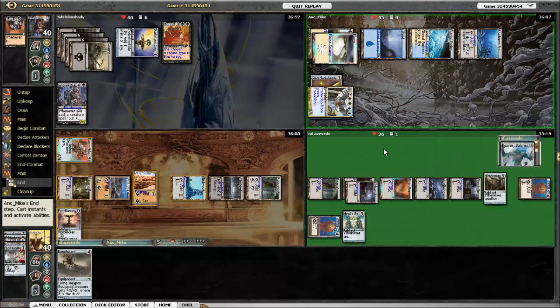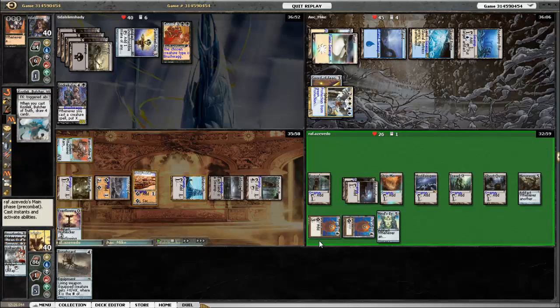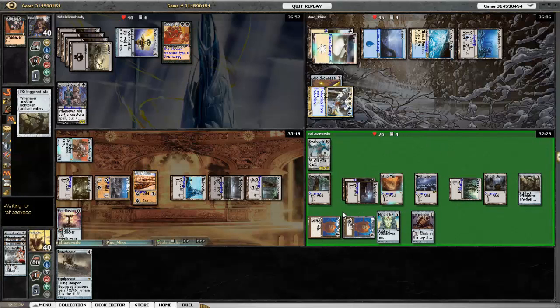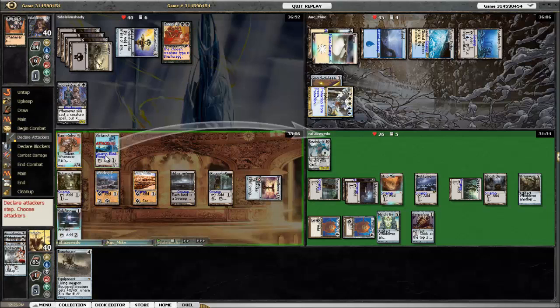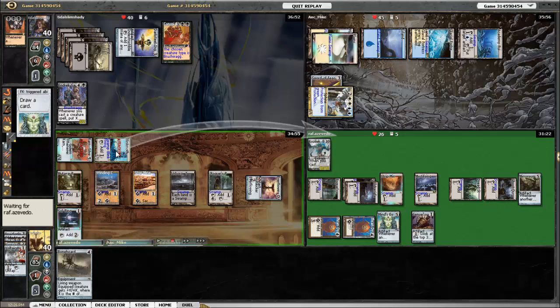Kozilek's feeling the heat — he's at 26. He ended up discarding Storm Cauldron, which is an interesting card in an all-artifact deck. He plays Kozilek, he's got a ton of mana left over, and since he's running Sensei's Divining Top, he draws into Sol Ring. I turn my Nexus into a creature and I attack Kozilek with my Blinkmoth, and I attack Asperia with Karn.